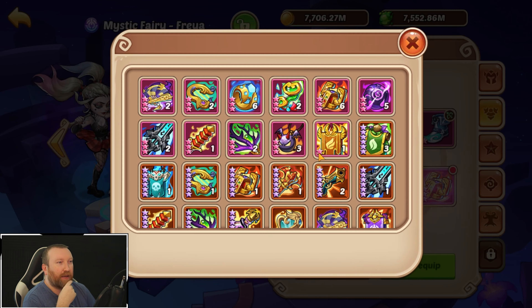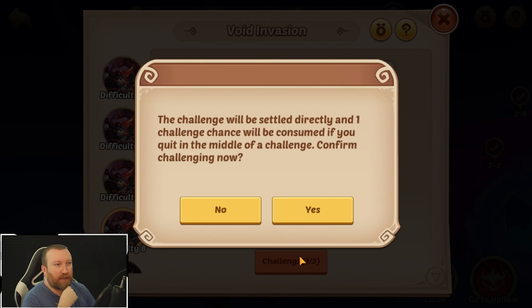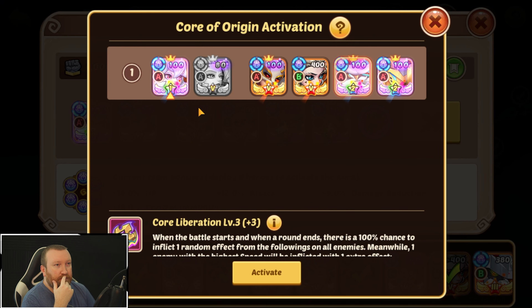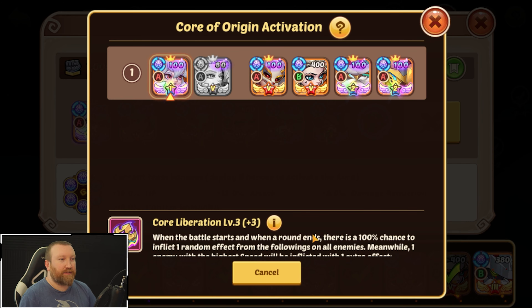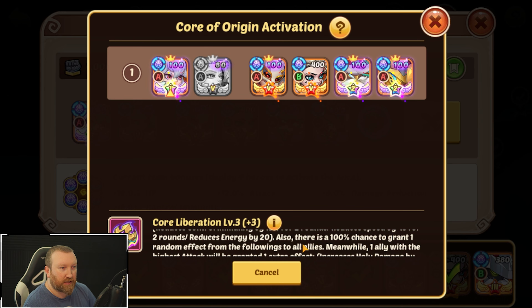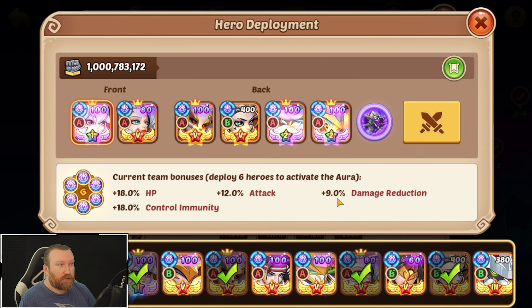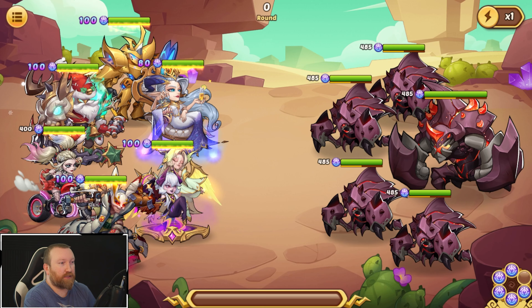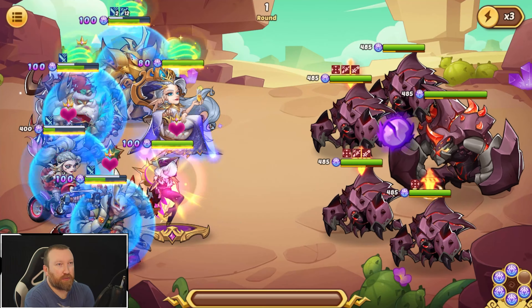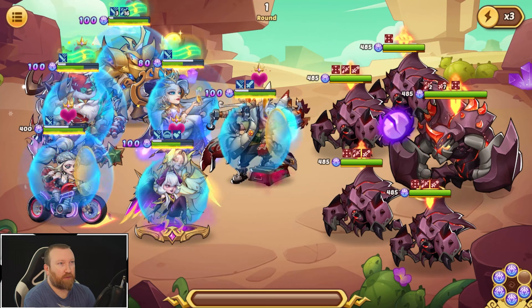Let's see if the energy feed can work now that our team is a little bit stronger. I also want to use her core because there's a 100% chance to either reduce enemies' control immunity, their speed, or their energy, and also 100% chance to grant one of our allies a buff — or grant all allies additional crit damage or holy damage or something like that. We'll stick with the snake too because we have Mystic Fairy Freya.